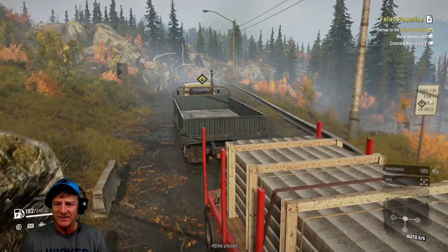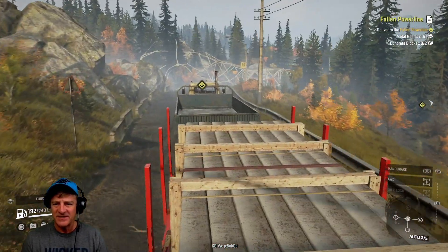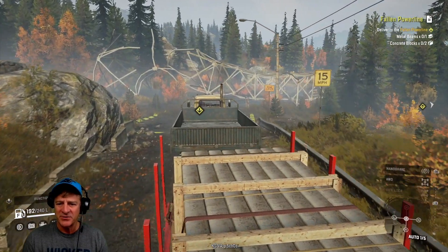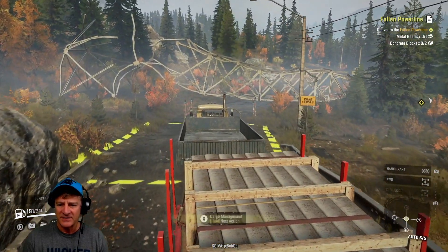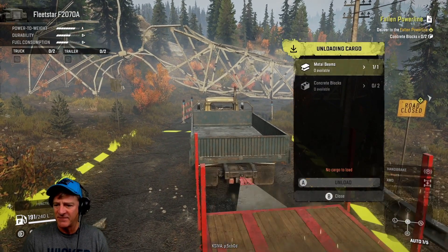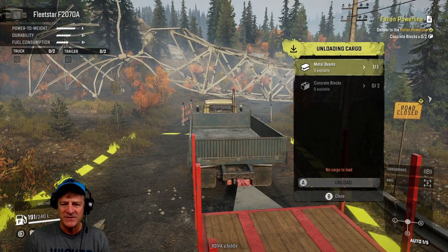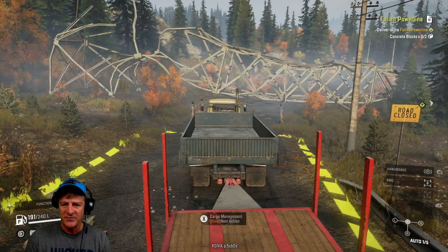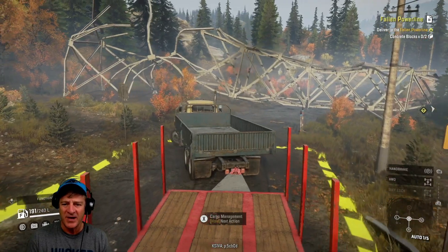We should be able to drop off these steel beams here. Once we get these dropped off, we're going to turn around. Let's stop here, drop these off — unload. Perfect. Now we just need concrete blocks. Let's get out of here, turn around, and head back to pick up the concrete blocks.